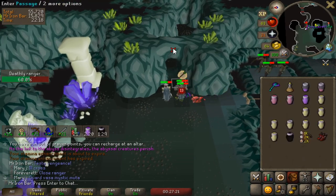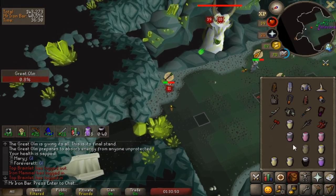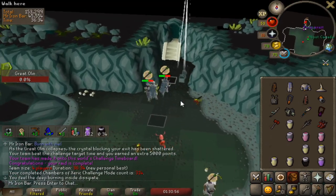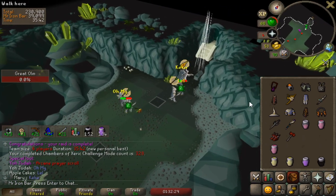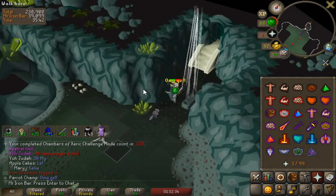Looks like we're skipping rooms — but I guess it's all about speed. Second raid done, 36 minutes. The first one was a warm-up for sure. Oh, we got an Arcane finally! Oh my god — first drop in like 20 Challenge Mode Raids.